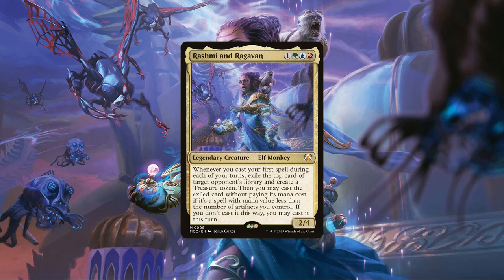Breaking down their core stats, Rashmi and Raghavan are sporting a mid-weight CMC, a low-power stat block for their cost, and an ability that passively generates treasures and can potentially let us cast our opponent's spells off the top of their deck as we cast our own, possibly even for free depending on how many artifacts we have in play. It should be noted that, despite its somewhat confusing wording, this ability only applies on our turn, not each turn, meaning we'll only ever be getting one treasure and one potential spell per rotation.